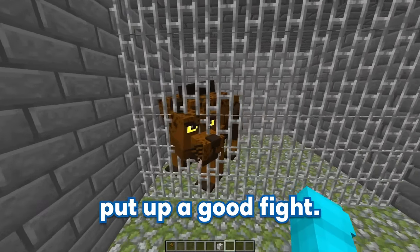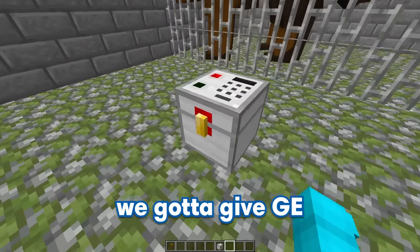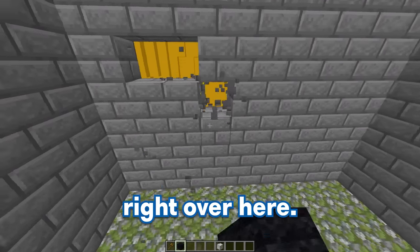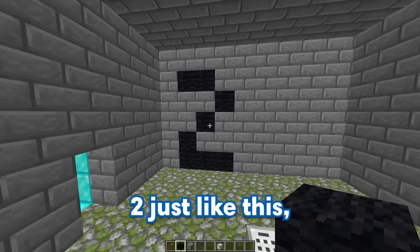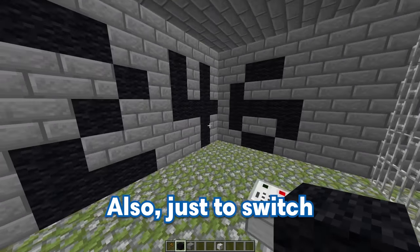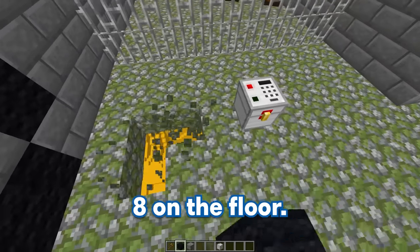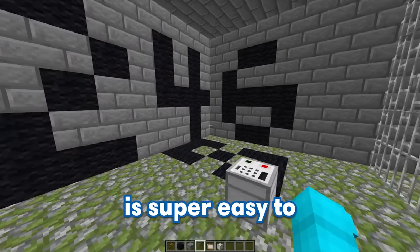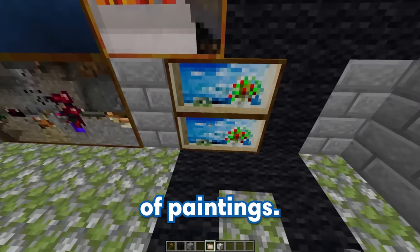Let's set the password to 2468 and put everything inside. Hopefully that'll be enough for GE to put up a good fight. But now we've got to give GE a way to figure out the password — we're just going to write it in the wall right over here. We've got the number 2 just like this, then the number 4 right next to it, then the number 6 on the wall, and just to switch things up, we're going to put the number 8 on the floor right over here. You might think this is super easy to figure out, but we're going to be covering the numbers with a whole bunch of paintings.